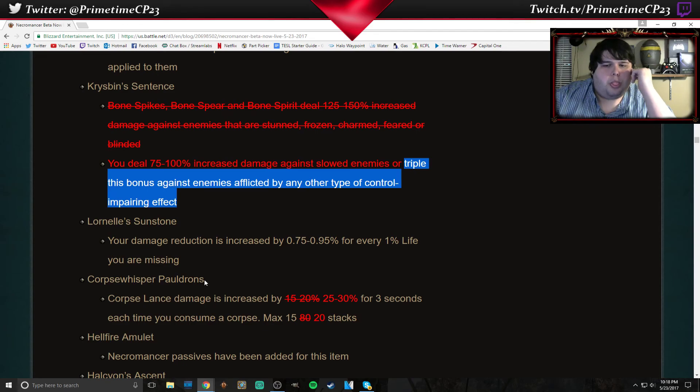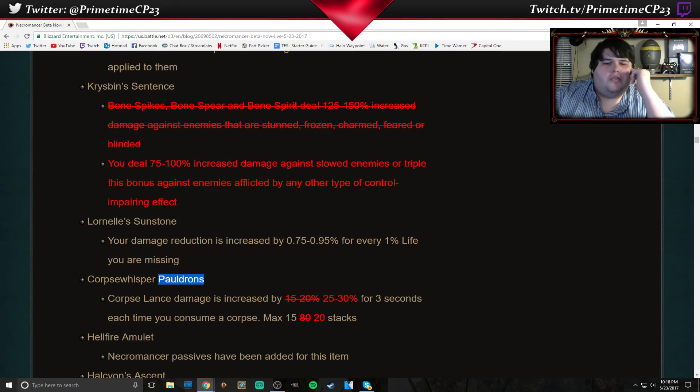Corpse Whisper Pauldrons — Corpse Lance damage is increased by 25 to 30% for 3 seconds after you consume a corpse, max 20 stacks. They have buffed the damage and buffed the number of stacks. It's an item for Corpse Lance — I approve.